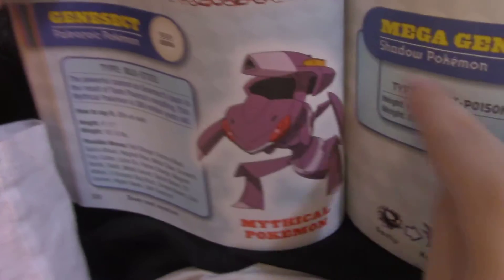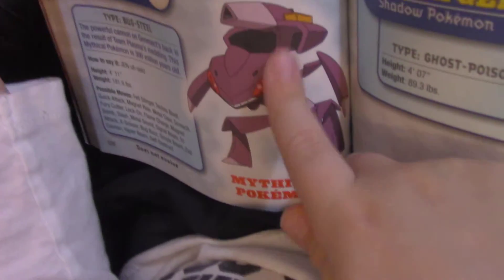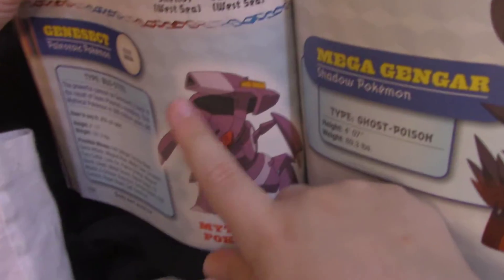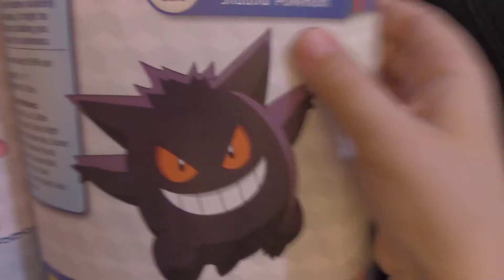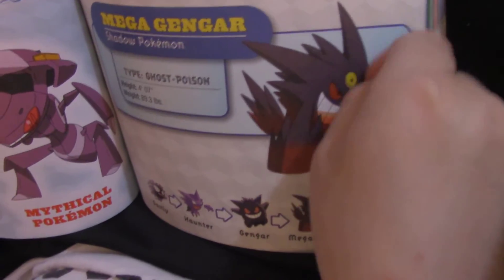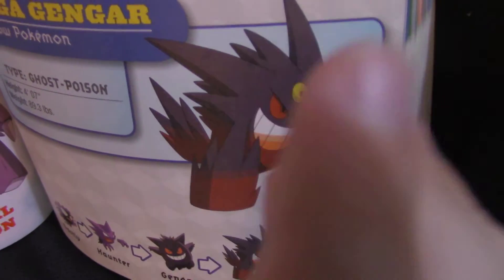Who's that? Genesect — Bug and Steel. This is a Mythical Pokémon, so you can't catch it. Not in any region. What about Gengar? Yeah, you can catch him. And Mega Gengar — he has an extra eye on his forehead. Really? Let me see — oh yeah, on his forehead!